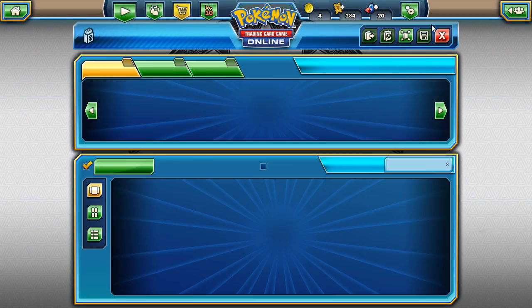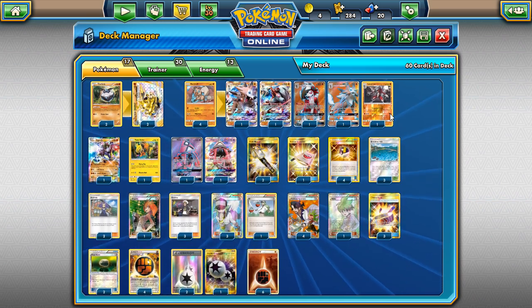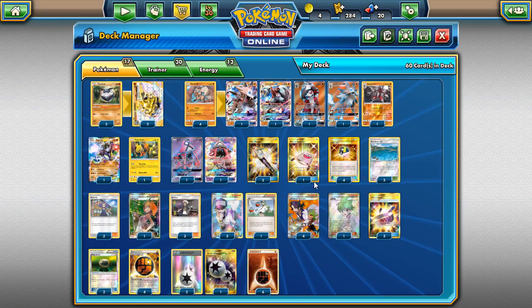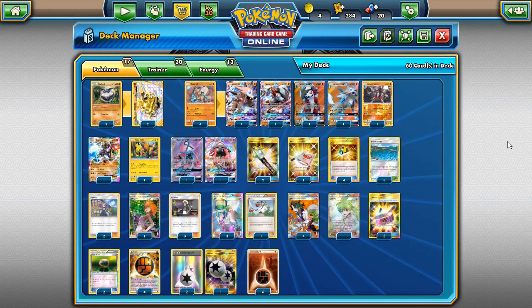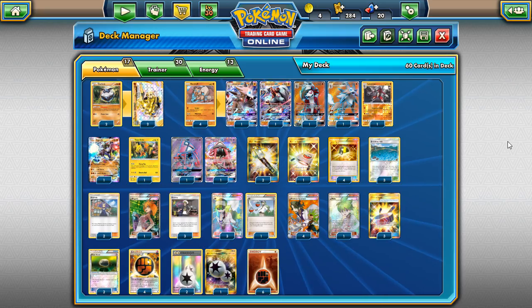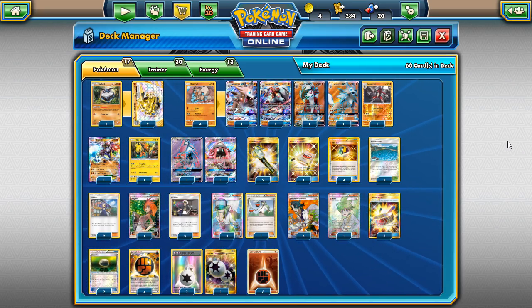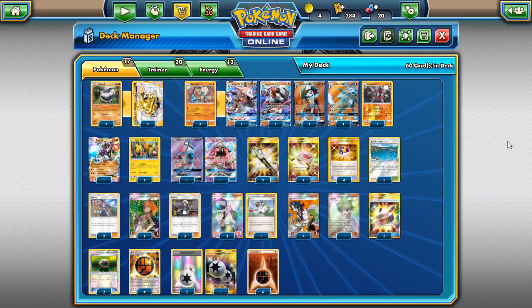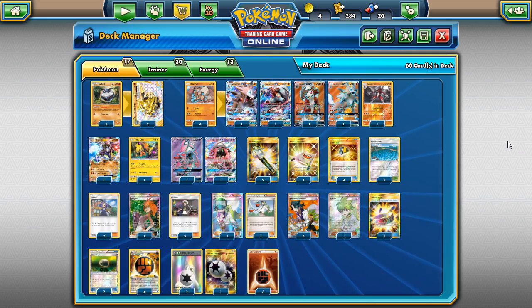That'll wrap up today's video. The games weren't super long, but that's just the aggressive nature of Lycanroc post-rotation. We did show off the baby Lycanroc, the Bloodthirsty Eyes form, and the crunch form — it was pretty fun. Thanks for watching. If you enjoyed, hit the like button, don't forget to subscribe for more PTCGO content, and help me on the road to 2,000 subscribers. I'll catch you guys on another video — peace out.